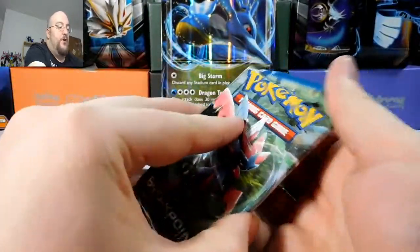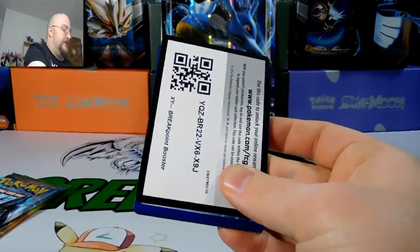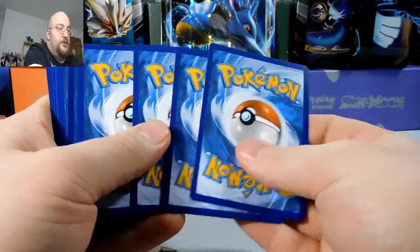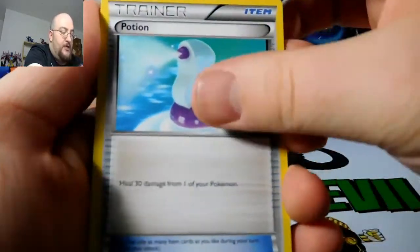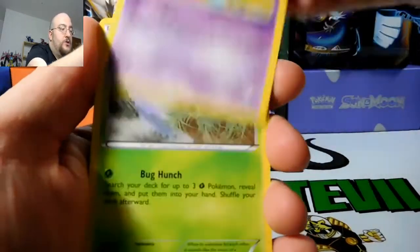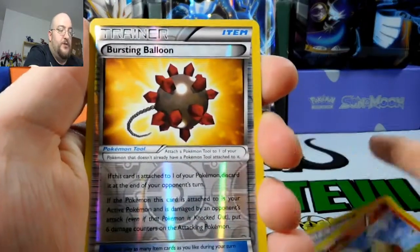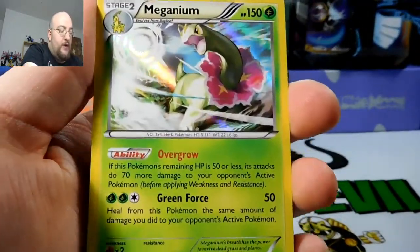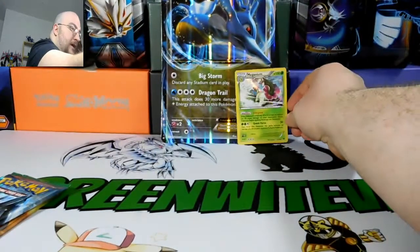Now we have our Breakpoint pack. Hopefully we get something nice out of here. We got a Potion, a Sudowoodo, a Heatmor, a Staryu, a Skrelp, a Croagunk, a Drowzee, a Growlithe, a reverse Bursting Balloon — I hate that card — and a Meganium regular holo! So that's our first holo of this opening.